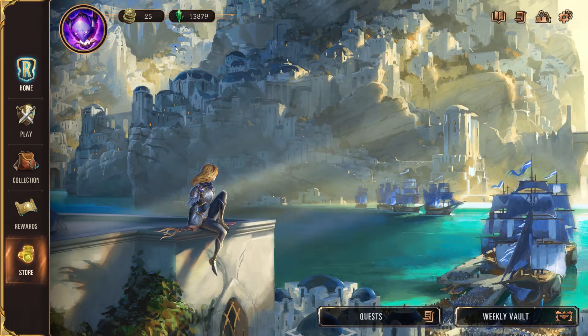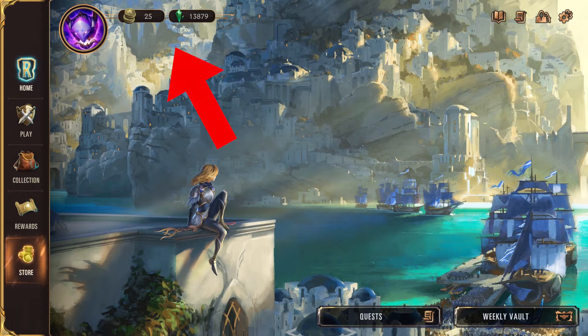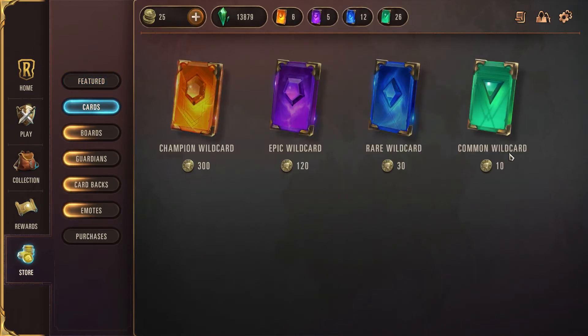There are three types of currencies in Runeterra: coins, gems, and wild cards. The home menu displays the coins and gems in your possession. In the store menu under the cards tab, you can view the number of wild cards you have as well as coins and gems.